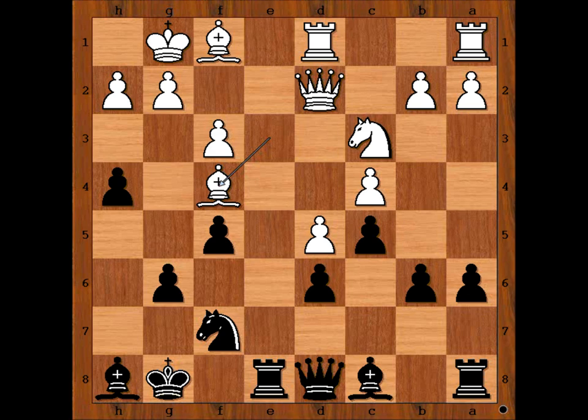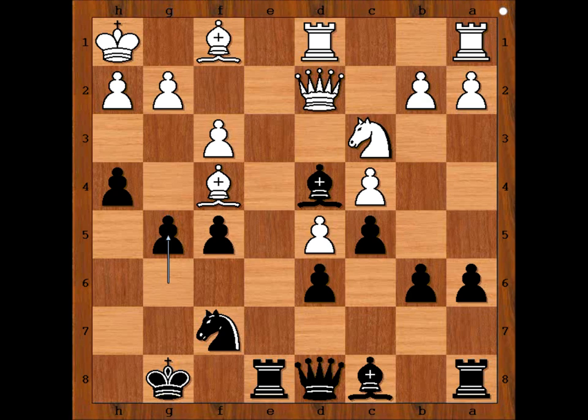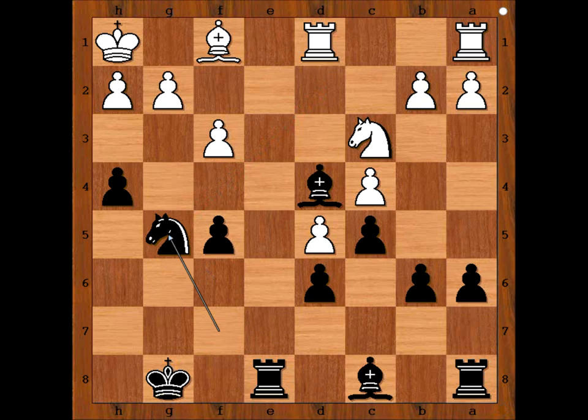It is black to move. Black played a move and white resigned. What is the move? This is the move — Tamburini resigned. This is check. If king goes to h1, the busy bishop is trapped. Possible continuation: bishop takes on g5, queen takes bishop, queen takes queen, knight takes queen — black is a piece up. White has no chance.